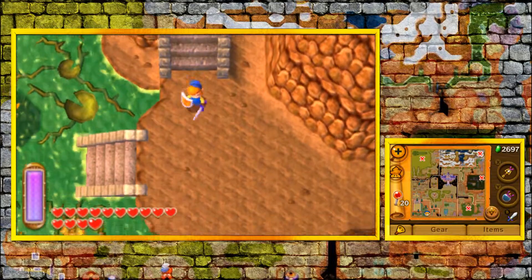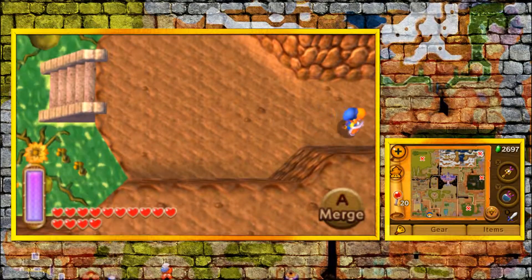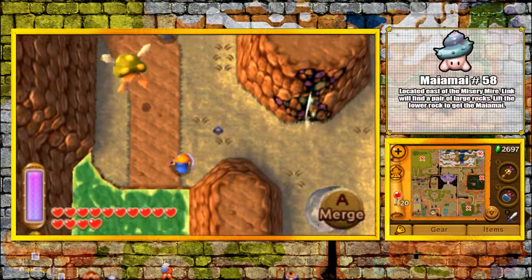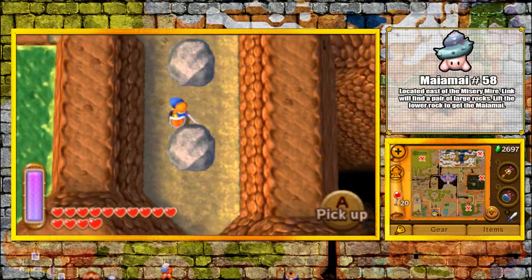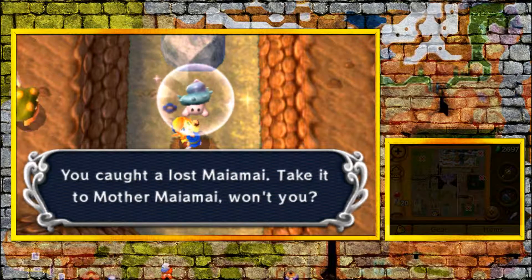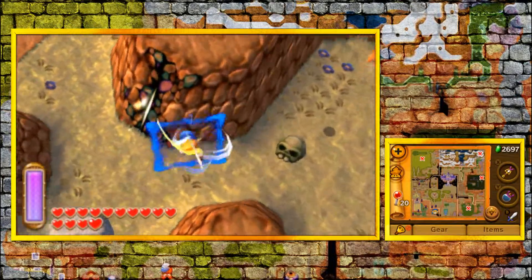Now, since we have the power gloves, we're actually going to do a bunch of cleanup that we couldn't do before. Some I'll leave out because I want to go to new areas, but others — for example, like this one right here, Mai Mai 58 underneath this rock — we're going to take care of because it's within our general vicinity.